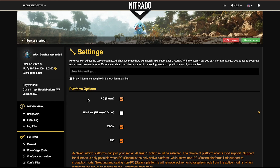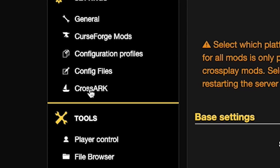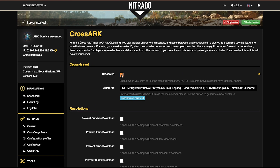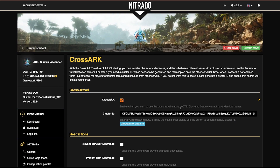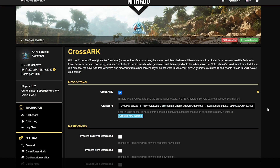Step four is to add the Club ARK server into your current existing cluster. Back in the Nitrado web portal, on the far left-hand side in the settings options at the very bottom, you'll see Cross ARK. Click on Cross ARK, then click the Cross ARK checkbox at the very top. Enter the cluster ID that you currently have on your other clustered servers. Make sure this ID 100% matches the ones on your other servers, because in order for Club ARK to show up alongside your cluster and be accessible by pressing Escape in-game, it has to be on the exact same cluster. Double and triple check that the cluster ID matches.